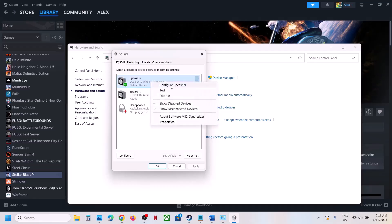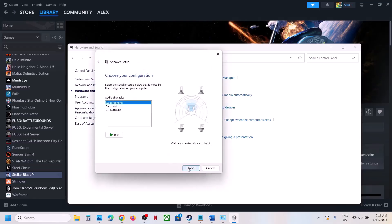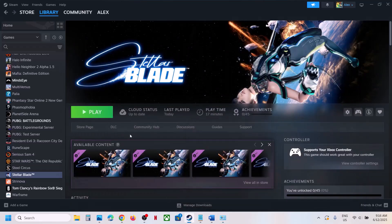Once it is enabled, right-click and click on 'Configure Speaker,' then select Quadraphonic. Click Next, put a check on Front Left and Right, and put a check on Surround Speaker — make sure both are checked. Click Next, then Finish. Now launch the game and check — this has worked for many players.